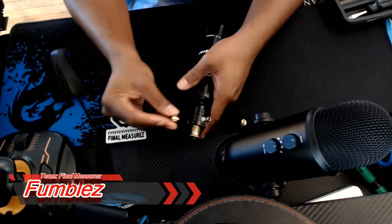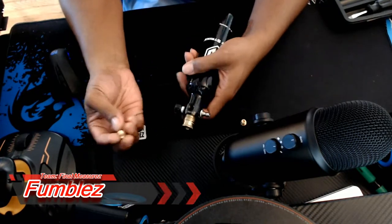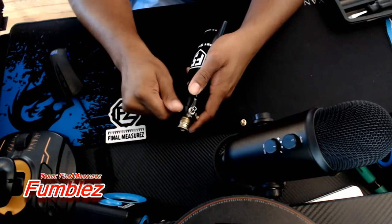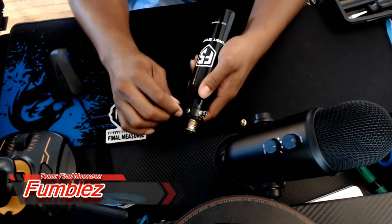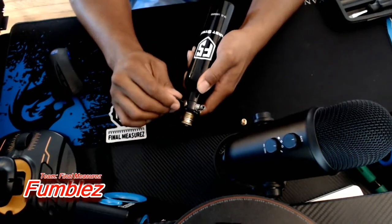Take the new one — no grease, no nothing, no Teflon — because it didn't come with any. You put it right back the way you found it. Remember, it is copper, so do not over tighten. Quick hand tight first. Take your Allen key, stick it in, lightly torque it — just a slight tighten. And that's it.